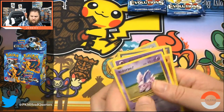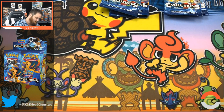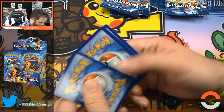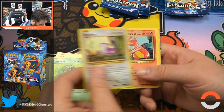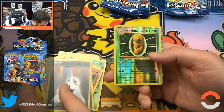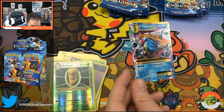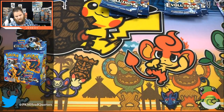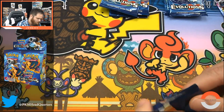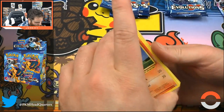We have about seven packs left, so we could still find something amazing. Super Potion, Double Colorless Energy, foil Kakuna, and a Mega Blastoise EX number 22 out of 108. The full art is up there but this is still close to $10. This box — I don't think I've ever gotten this close to breaking even on a Pokemon box. The set did just come out so you can expect prices to drop, but these are going in my collection. Happy to have them.